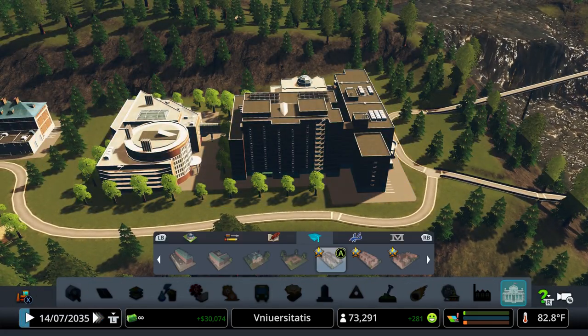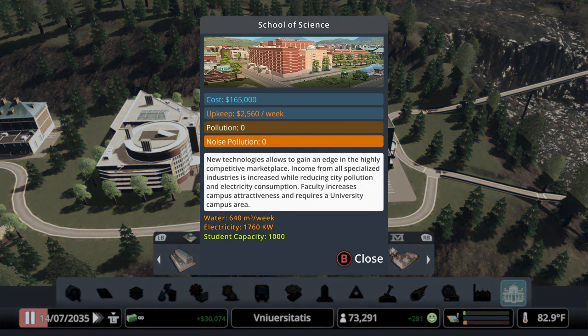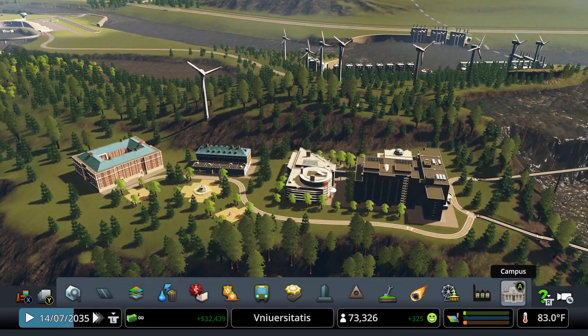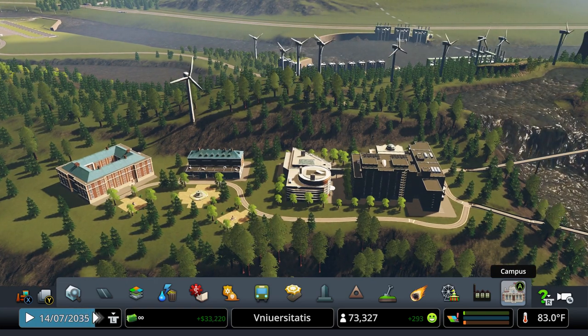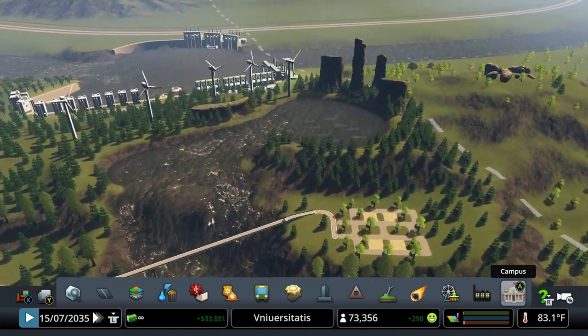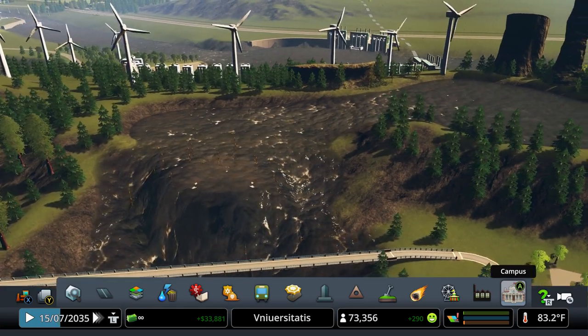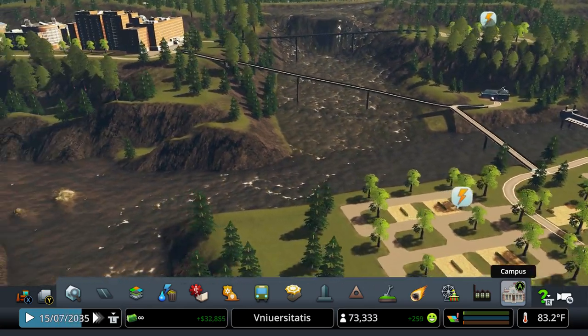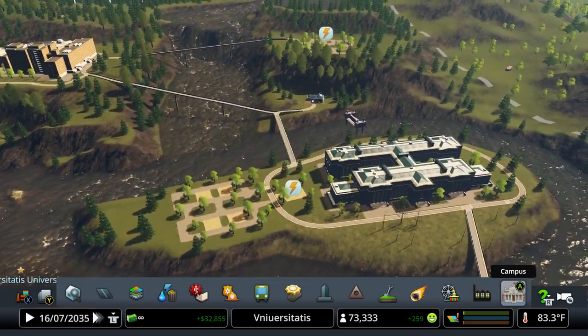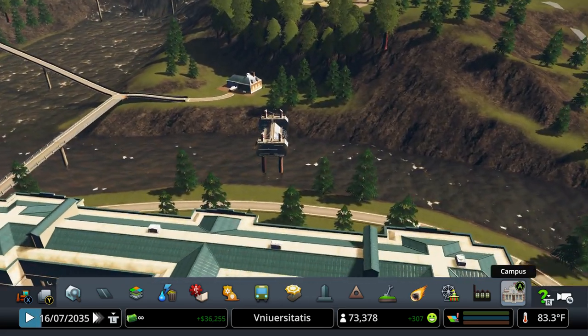Over here we have the last one — the school of science, also the most expensive one. New technologies allow gaining an edge in the highly competitive marketplace: income from all specialized industries is increased while reducing city pollution and electricity consumption. Pretty cool. I'm not sure how to show that one off, but let's hope it's working. Then a couple more buildings pertaining to the university campus.